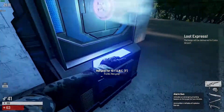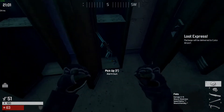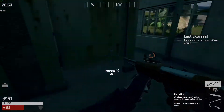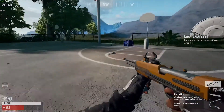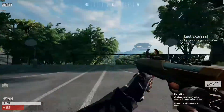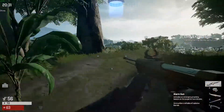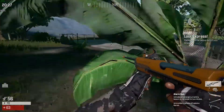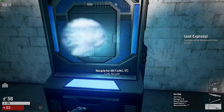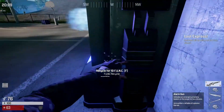Everything you do needs to be toward this target. Check early on how many credits you need to call one in, and farm to achieve this goal quickly. Always remember that even an empty alarm gun gives you ten credits — this counts for every item, full or empty, you always cash out the maximum credits. With a load dropper you don't risk anything waiting for the airdrop, so if you're just a few credits away, salvage everything and run to the pad to call it in.